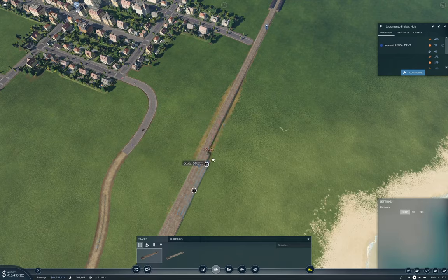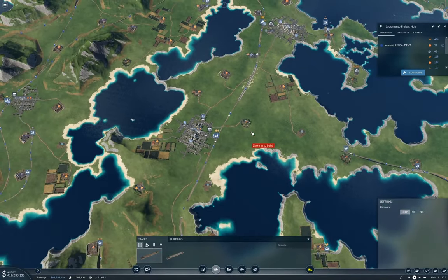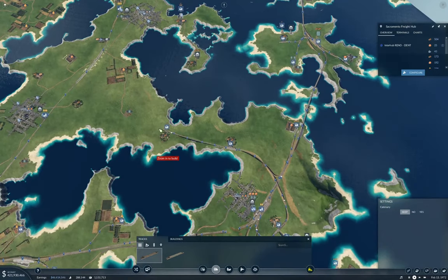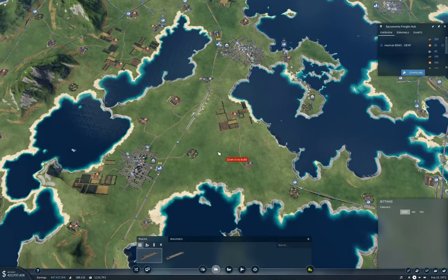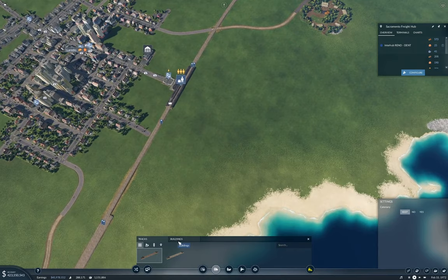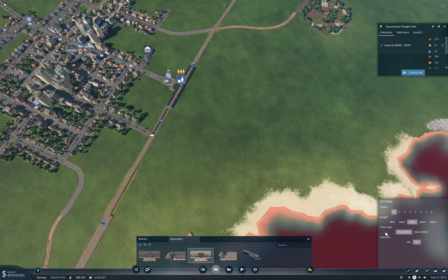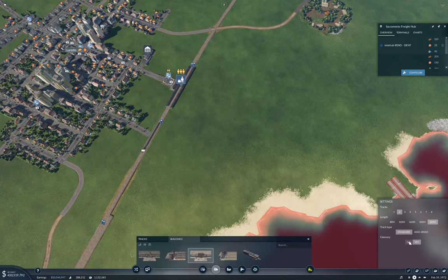We'll bring that up to here. Now this is going to be a through hub, I think. Yeah, I think this should be a through hub. So it's going to need two platforms on the through part. And I'm going to split this station as well, like I did the other one there. Cargo station, two platforms. We'll make it 320, and no catenary.